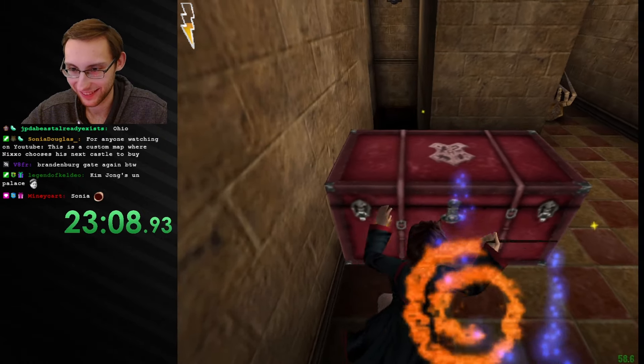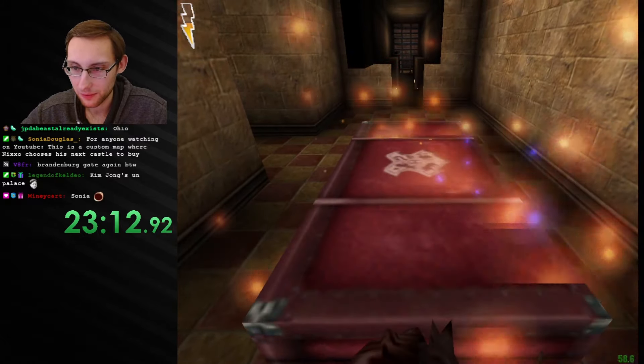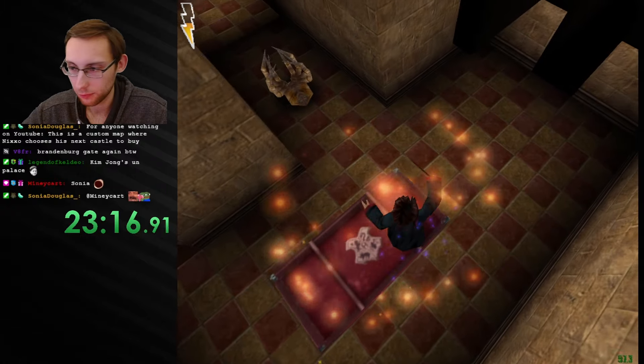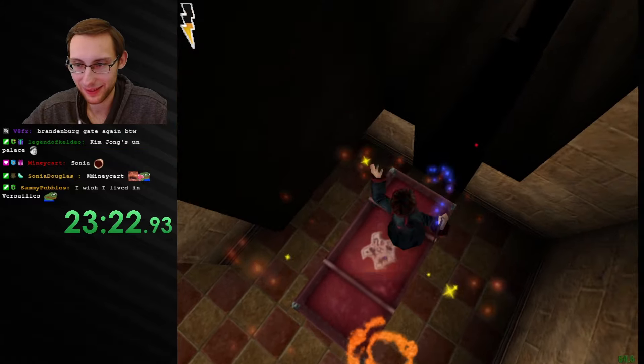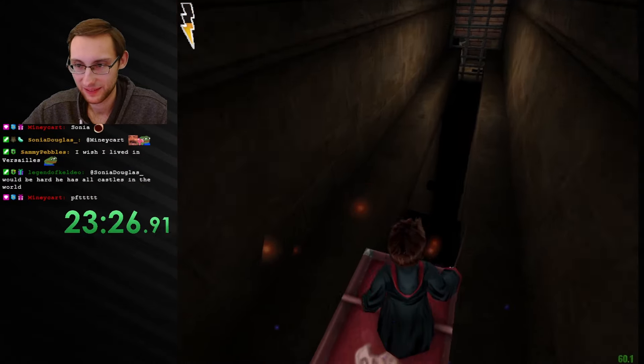Wait, what's this? Yeah, yeah — this is gonna be my next council, I really like this one. Don't tell me where. What — why? I guess we're riding the luggage! Hell yeah! Wish you lived in Versailles — I think that's a wish a lot of people have to be honest.